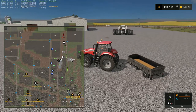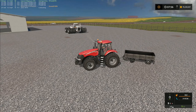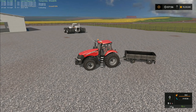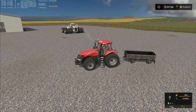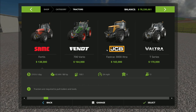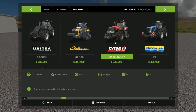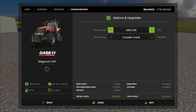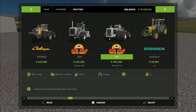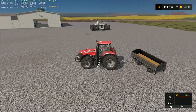Nice, excellent - we did a good job there. The Case is genuinely struggling to pull this, and this is a very powerful tractor - the Case Magnum CVX 340. Let's take a look in the shop and see how big that tractor is. The CVX 340 is 400 horsepower. And the Big Bud that we've got lined up over there - that's the 747 - is 1,100 horsepower.